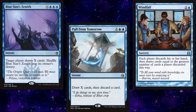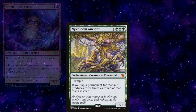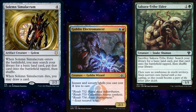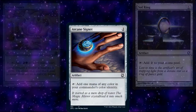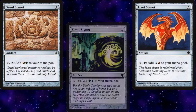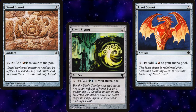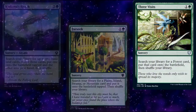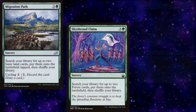To ensure we're casting as many spells as possible, we went heavy on the ramp package. For creature ramp we have Nyxbloom Ancient, Storm Kiln Artist, Sakura-Tribe Elder, Goblin Electromancer, and Solemn Simulacrum. Added to that are our mana rocks: Sol Ring, Arcane Signet, Gruul Signet, Izzet Signet, and Simic Signet. And for traditional mana ramp that we can copy with our commander or other Spellslinger cards, we have Cultivate, Kodama's Reach, Three Visits, Farseek, Rampant Growth, Nature's Lore, Skyshroud Claim, Migration Path, and Circuitous Route.